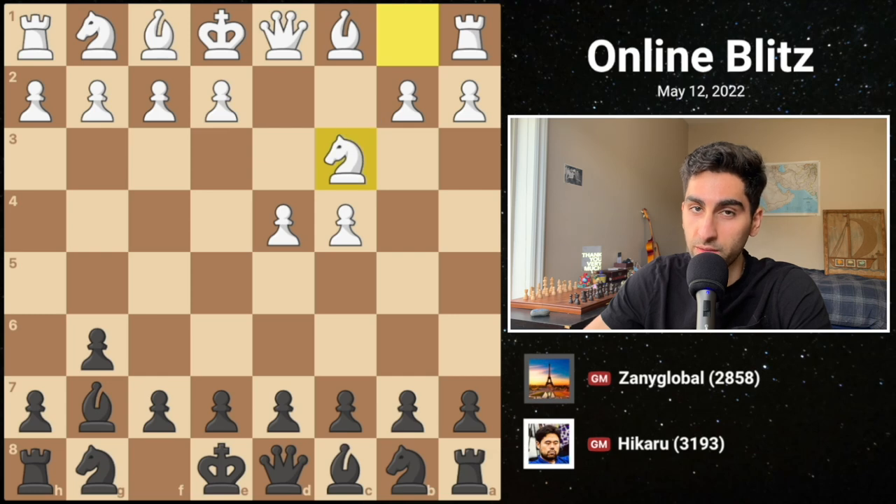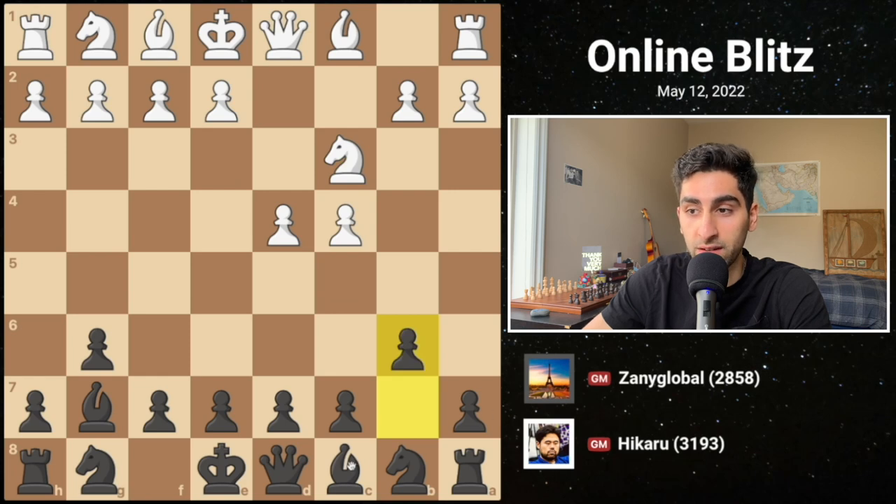White continues with knight c3, developing a piece and reinforcing their control of the center, while black opts for b6, preparing to fianchetto the light squared bishop as well.